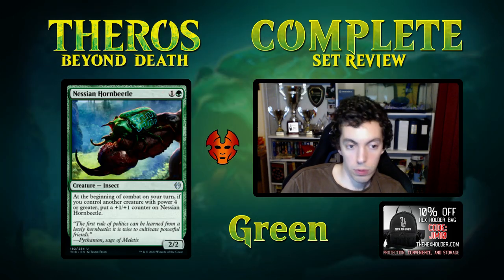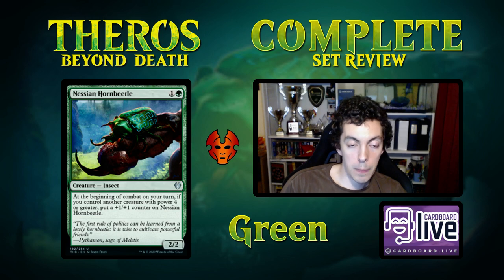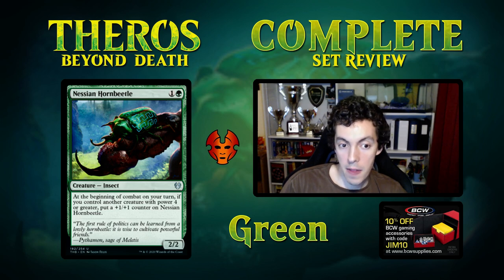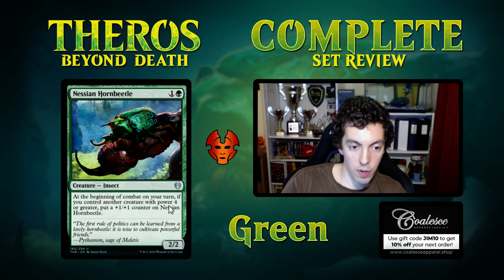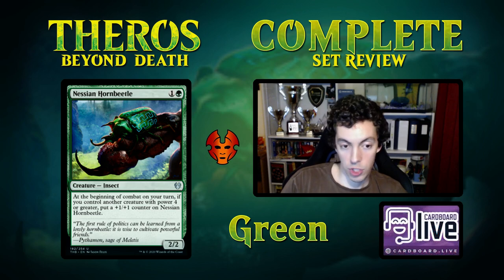Nessian Hornbeetle — 2/2 for 2, already a good rate. In combat on your turn, if you control a creature with power 4 or greater, put a counter on it. Playing this on turn two and then playing a four-power creature on turn three — say Gruul Spellbreaker — attacking for three, that's not bad, and then it scales up as it grows again. Reasonable on rate and scales really well. Not every deck might want this, but this card is Constructively playable. The fact that it scales every turn as the board stalls and grows bigger and bigger makes it very reasonable.